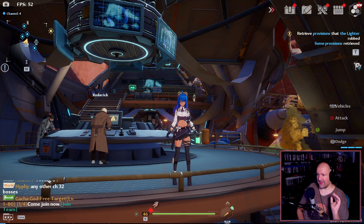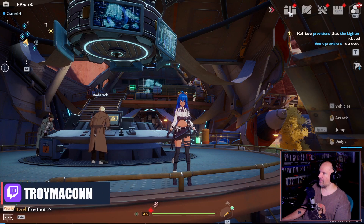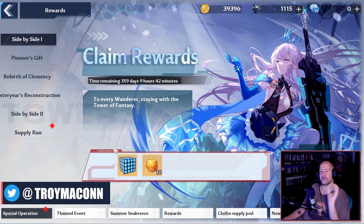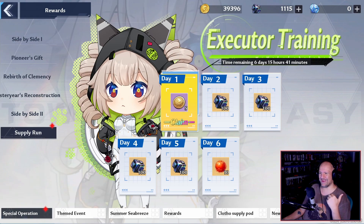So to start off, there is a handful of stuff happening here. First up, we have ourselves a supply run event, which is going to be tied to logging in every day for the next six days. At the time of this video, we have six days and fifteen hours left on this event, so log in every day and you will get a whole bunch of stuff.